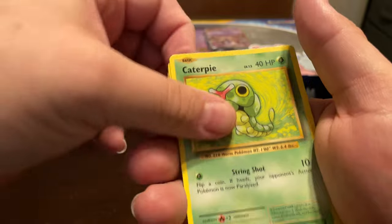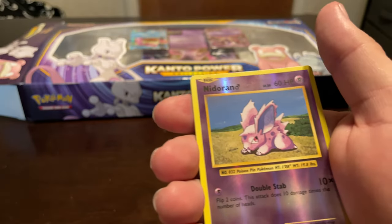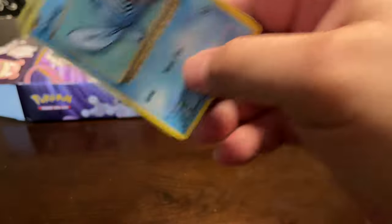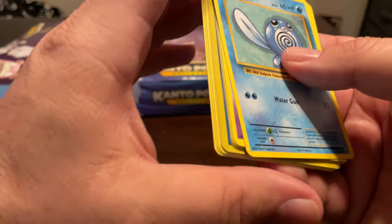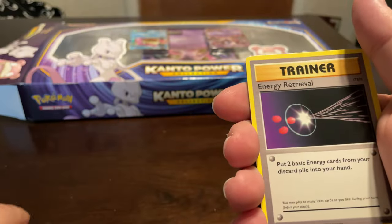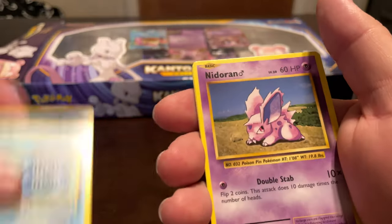Diglett, Drowzee, Caterpie, Doduo, Doduo. Need a Raichu and Electrode. All right, last pack. I mean, I was getting boxes where I'd get two or three Holos, but recently it's been a lot less than that. There's something shiny there — to me it's either a Reverse Energy or one of the trainers, like Brock's or Misty's Politoed. But I could be wrong.